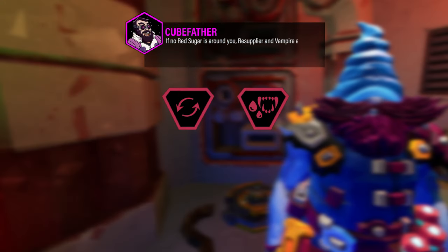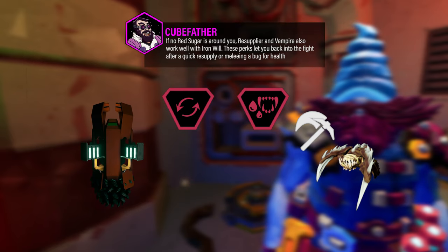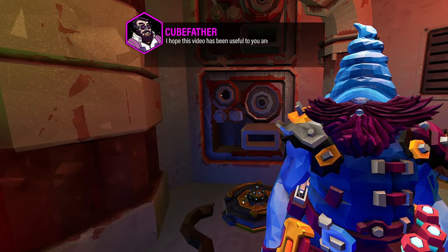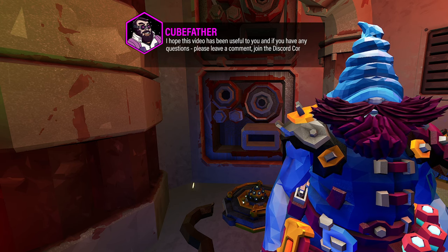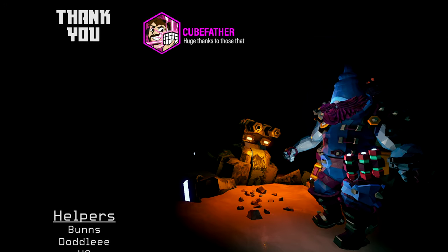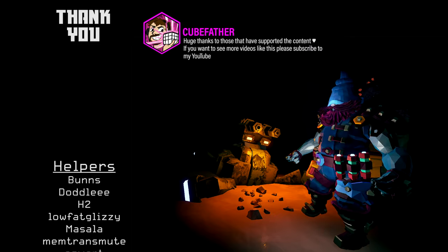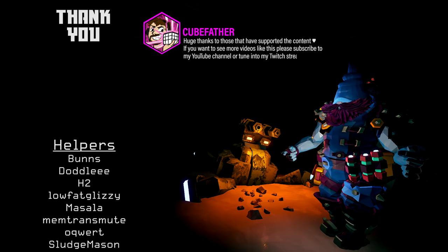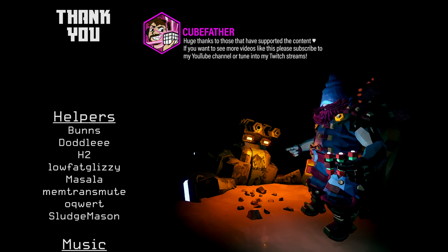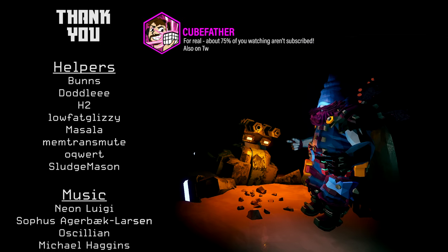If no Red Sugar is around you, Resupply and Vampire also work well with Iron Will. These perks let you back into the fight after a quick resupply or meleeing a bug for health. I hope this video has been useful to you, and if you have any questions, please leave a comment, join the Discord community, or interact with me on my semi-regular Twitch streams. Thank you.